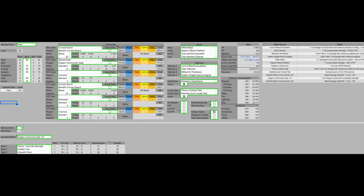For armor we're going to have the White Mask, Raptor's Black Feathers, Tree Sentinel's Gauntlets, and Tree Sentinel's Greaves. For Talismans: Lord of Blood's Exaltation, Claw Talisman, Millicent's Prosthesis, and Rotten Wing Sword Insignia. For the Great Rune, we're going to use Radahn's because we are going to do some casting. And for the Crystal Tears, we're going to have the Thorny Cracked Tear and the Dexterity Crystal Tear to greatly increase our DPS.